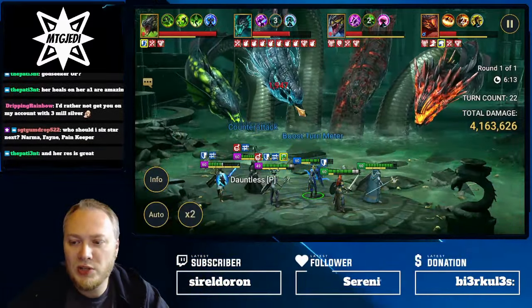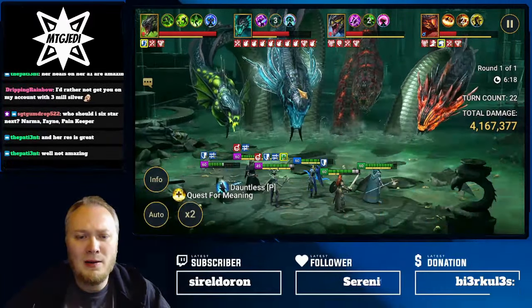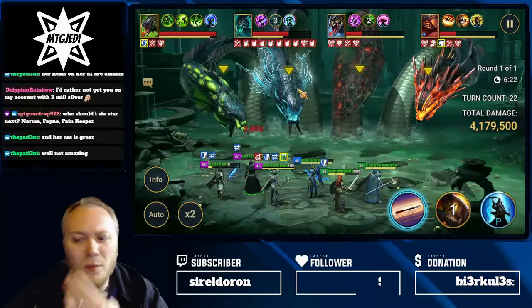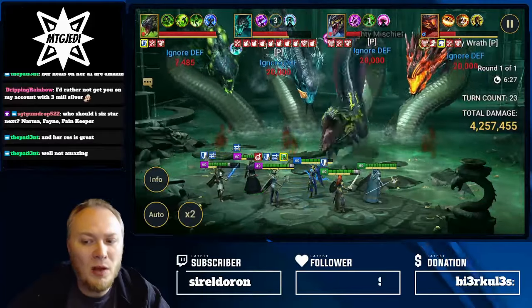Who should I six-star next - Narma, Fayne, or Pain Keeper? That's a good question. You're using Narma in your clan boss team but I think you're also using Fayne - probably Fayne.